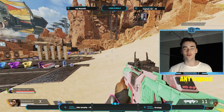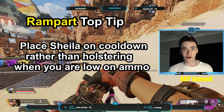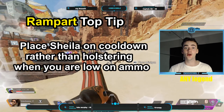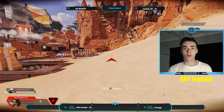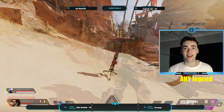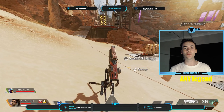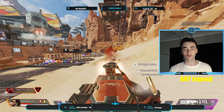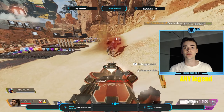Onto Rampart. Make sure to place your ultimate on cooldown when you have already used up most of the ammo, rather than holstering, to ensure that you don't pull out an empty Sheila in a gunfight. While this will put your ultimate out of commission temporarily, it will ensure that it is ready and fully charged for the next fight.